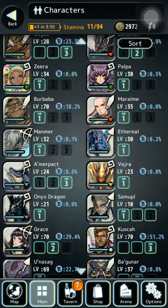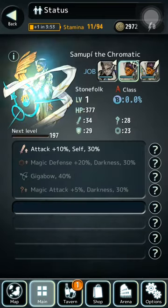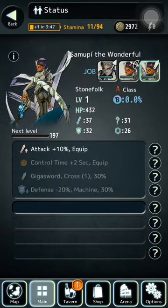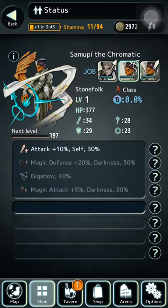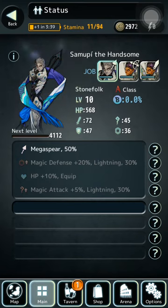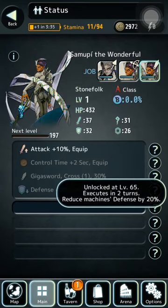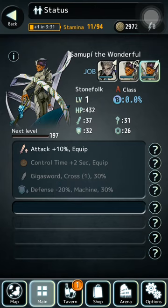Let's see Somoopy's jobs. It's a bow class - Giga Bow - and then he has Gigasword. So it's not that good. Mainly just magic attack and defense of dark or light, either one. Or else you can go full offense with this class - defense minus 20% of machines. So this was good against the machine ones.